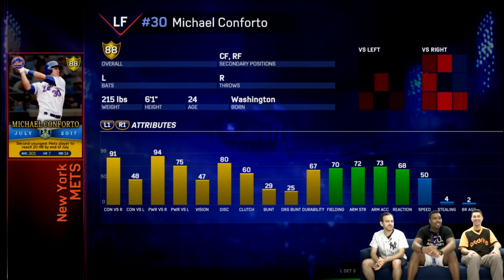Michael Conforto, left fielder from the New York Mets. I think he deserved the card last month, but they're going ahead and giving it to him this month. Not a bad card — 91 contact versus righty and 94 power versus righty. Contact versus lefty is very low, but power versus lefty is 75. Fielding ain't bad. Discipline at 80 and clutch at 60. If this card is not very expensive in the market, I'm going to go ahead and pick it up, mostly because of that contact versus righty and power versus righty.